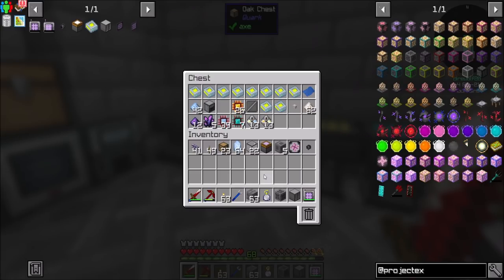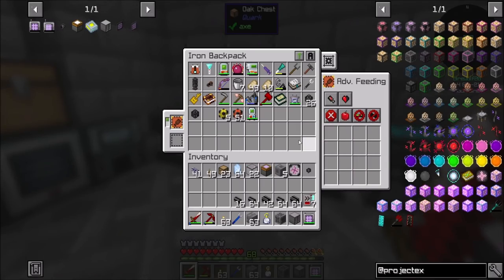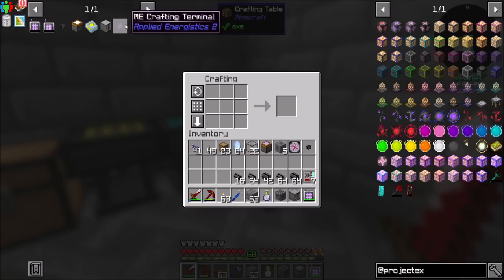which is somewhere... actually, where is it? I didn't put it in there. I made a bunch of cables. Where did I put my crafting terminal? I might have used it, actually, to make my wireless crafting terminal. Yeah, that's what I did — I used it. Alright, well I have to make another ME crafting terminal then.